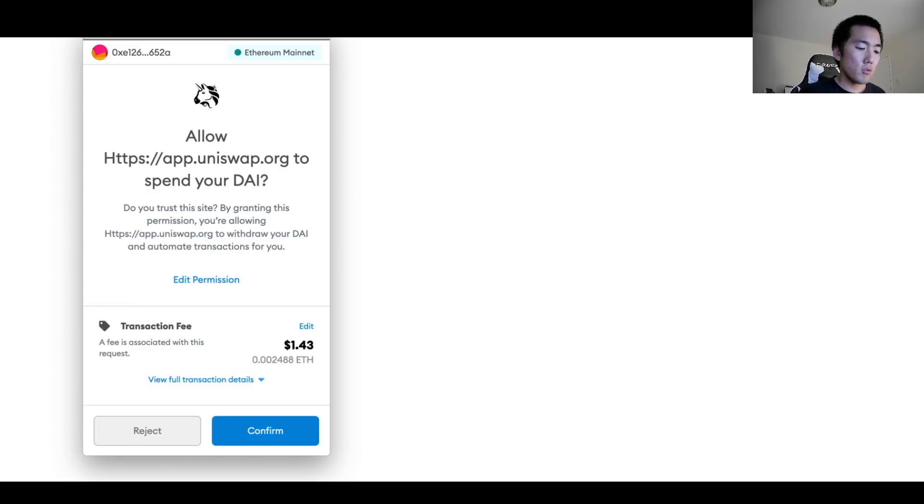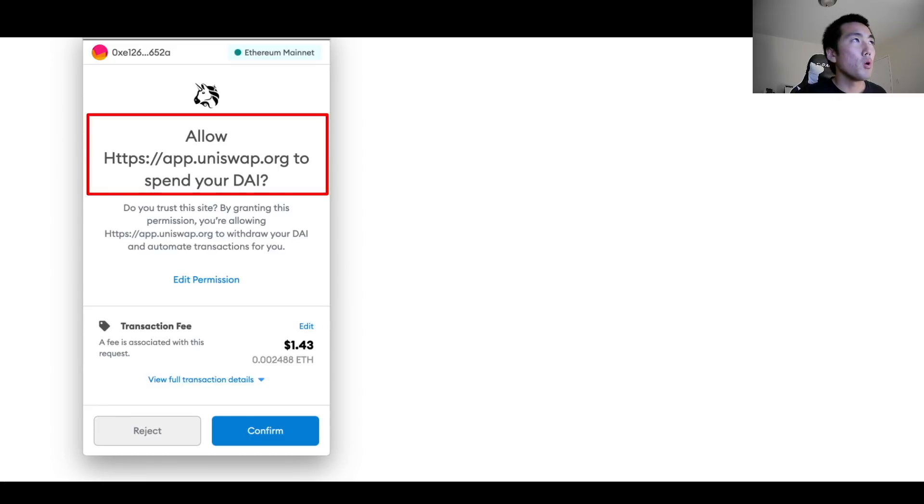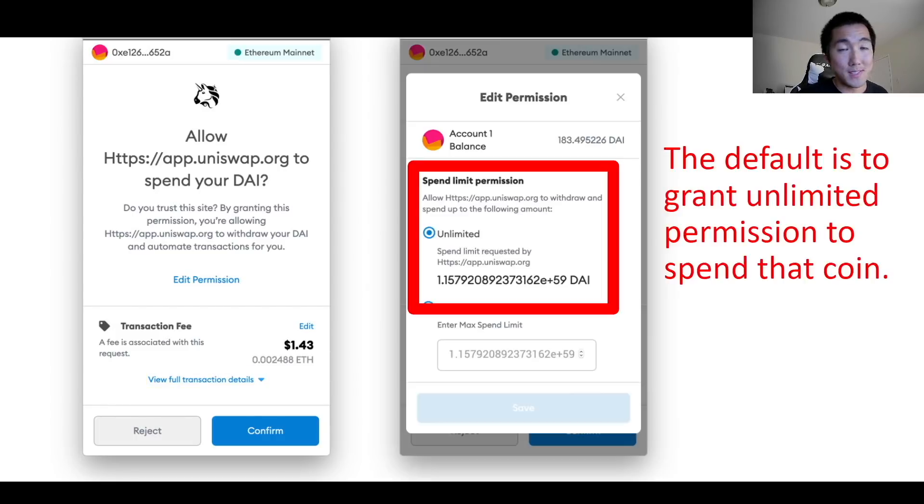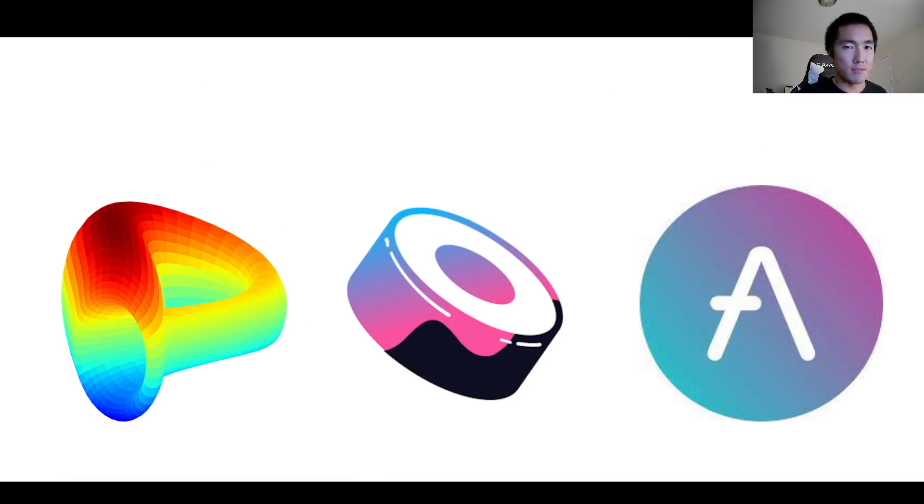If you ever do a transaction on any chain, you've gotten this pop-up before, where the protocol asks you for permission to spend whatever token you're swapping — in this case, DAI. A lot of us just confirm without really thinking about it, but if you actually click on 'view full transaction details,' you see that the default for all of these smart contract approvals is to grant unlimited permission to spend that coin. If you're using a DeFi blue chip like Aave, Sushi, or Curve, you probably don't have much to worry about.